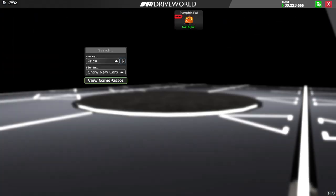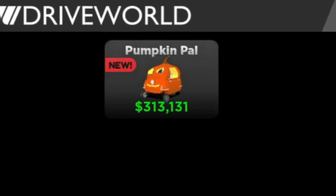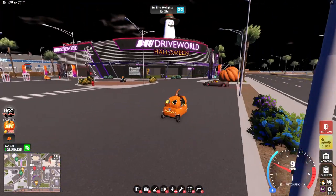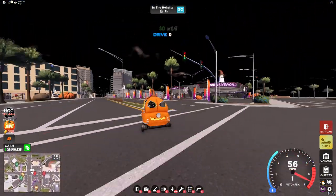Heading into the shop and looking at the new cars, we have one new car, which is the Pumpkin Pal. I think this is going to be similar to the Zoomer in how it's only going to be out for a week or so. It's $313,131. This car looks horrible, and I'm pretty sure it's basically the exact same as the other PALs, so you could buy it if you want.